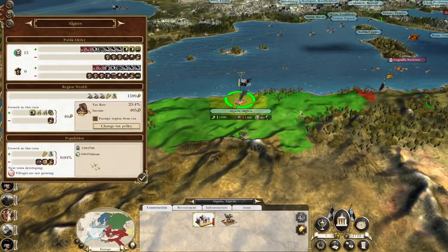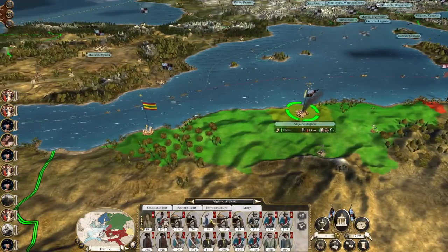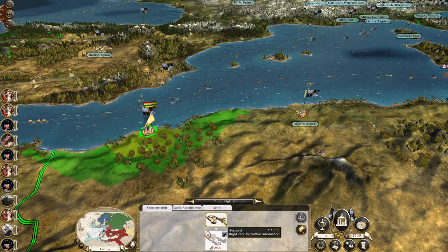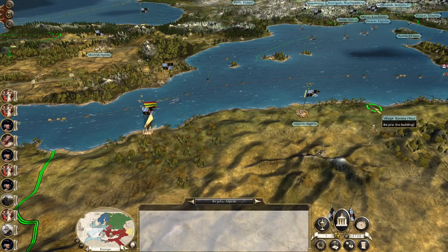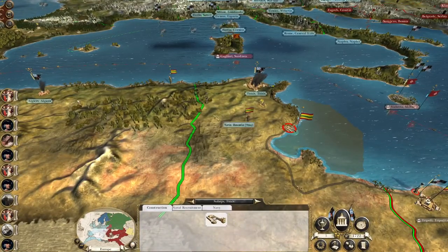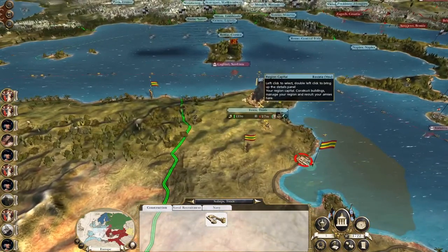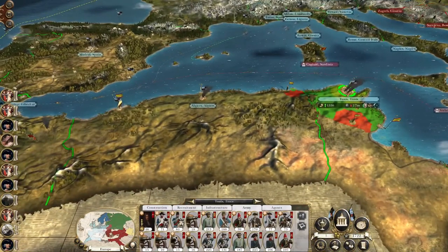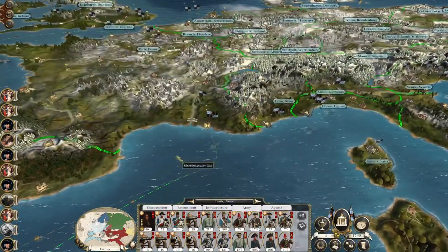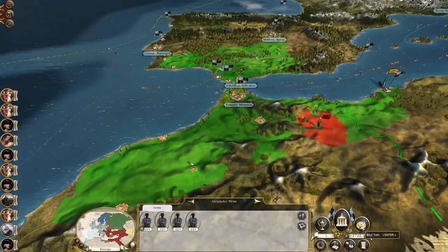We can't repair anything at the minute. We need to get rid of this army out of our territory first. Let's take our Prussian horse and secure Oran. We're going to destroy the shipyard and replace it with a fishing port to try and get this town to grow quicker. And replace the other building with a church school to try and get more missionaries and priests in the area. But I need to hit end turn to get some money to rebuild things. Their empire is not going to exist in very many turns. Let's hit end turn.